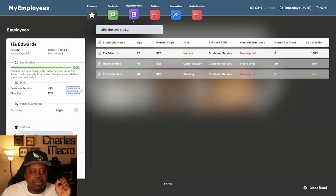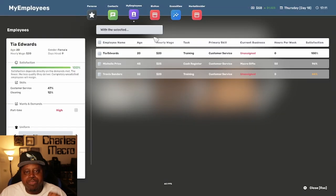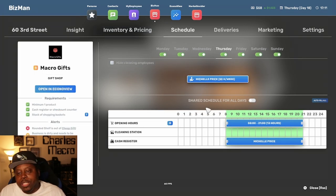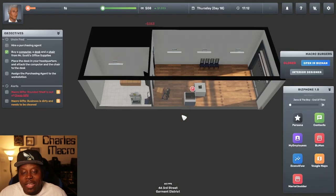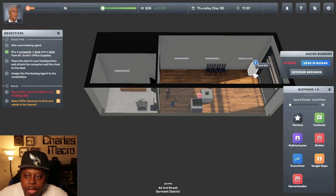Another employee just finished training — Tia is now at 47. We'll send her for two more days to get her to 57. We're also waiting on Travis to finish. Now we'll see how much our profits increase since Michelle's training went up significantly to 76 — hopefully that bumps us from around $1,500 up toward $2,000 to $2,500. We also need to get some more inventory. A trash bin on the far side by the exit should allow customers to dump trash on their way out.